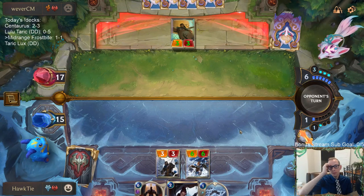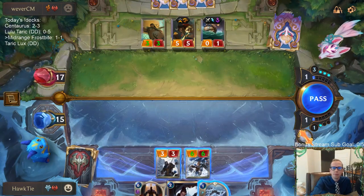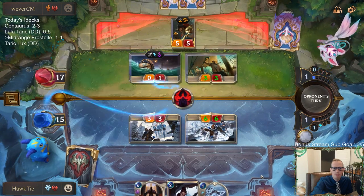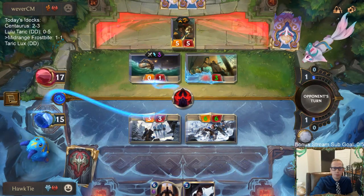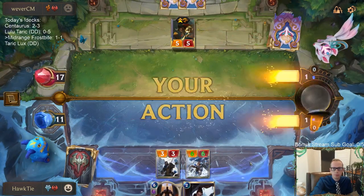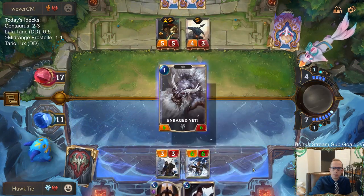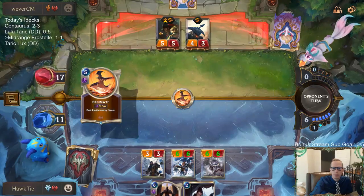Guard's big, and now the yeti will be a 6-6. Hopped on the trail. We can still block this Gangplank. I think Blink's going to be at four out of five. All right, five out of five.